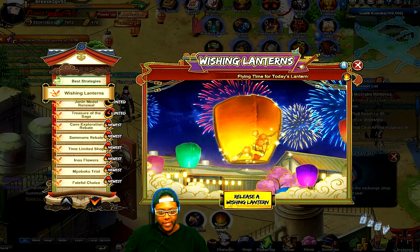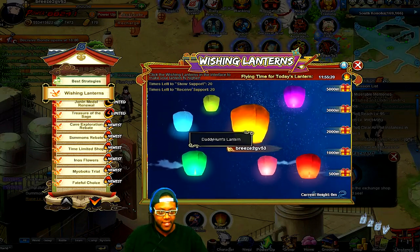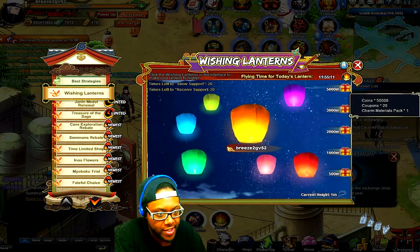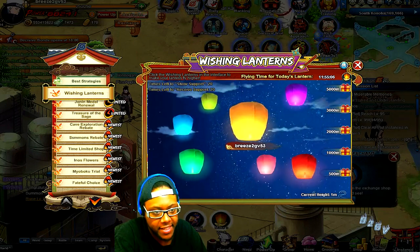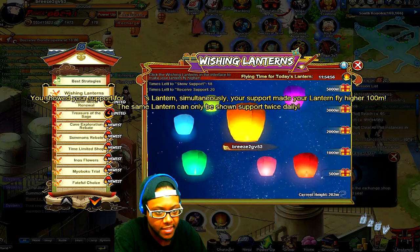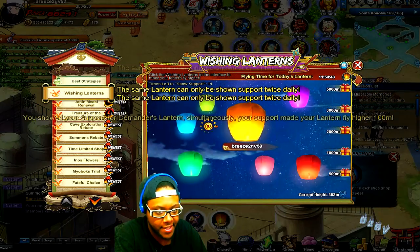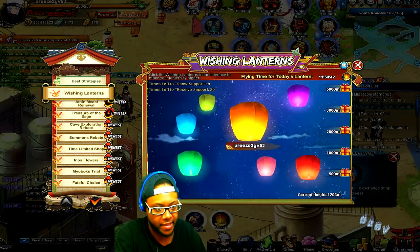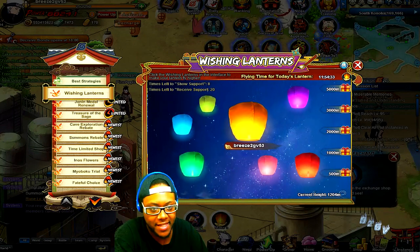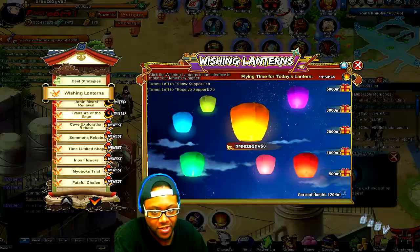For events, we have the wishing lantern — just click it to send it off. Don't forget about this one because sometimes I almost miss my rewards. The higher you get your balloon the better the rewards: up to 20 coupons, unbound rune packs, coins, and a charm material pack. You can press 'act' to request help from others to raise your balloon higher. Also, don't forget you can click the side balloons two times to raise your height as well — I didn't know you could click those smaller balloons until about two months ago.